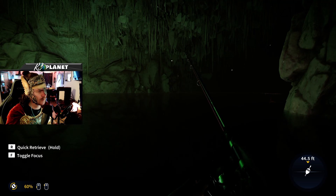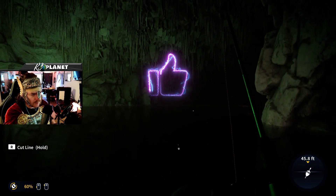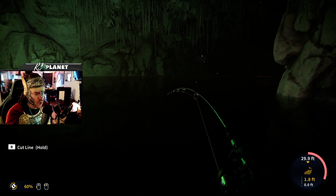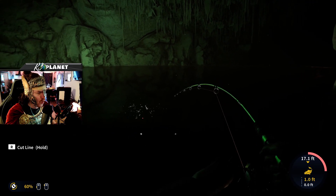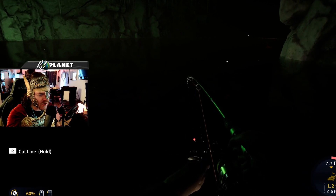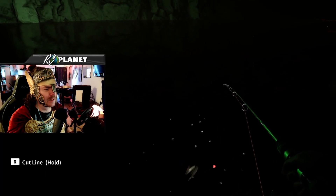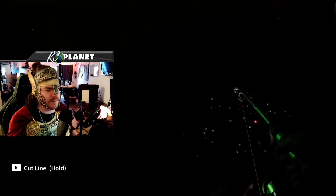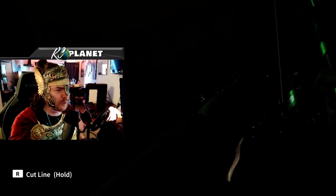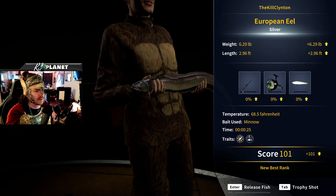I'm catching a diamond eel in here! An eel — no way! We got one, we did it! It's an eel! The most dangerous fish species in all of the ocean — the elusive electric eel, 4,000 volts of electricity coursing through your veins, down your spine, and into your brain — you die immediately. Just kidding, these are not dangerous. 6.29 pounds, silver.